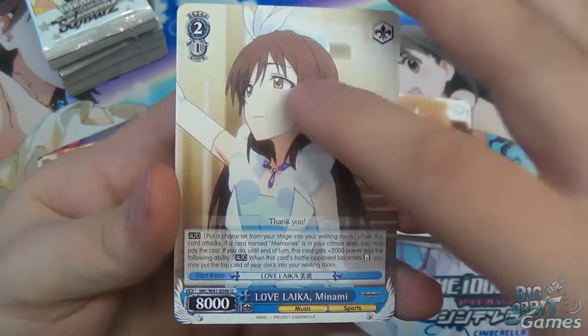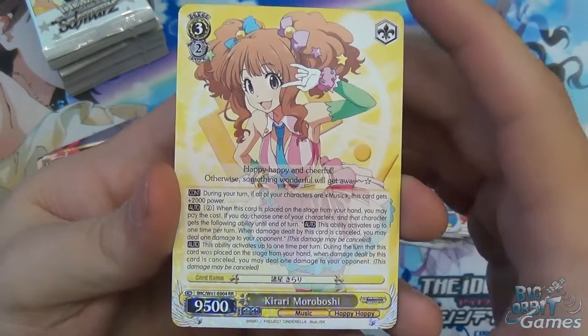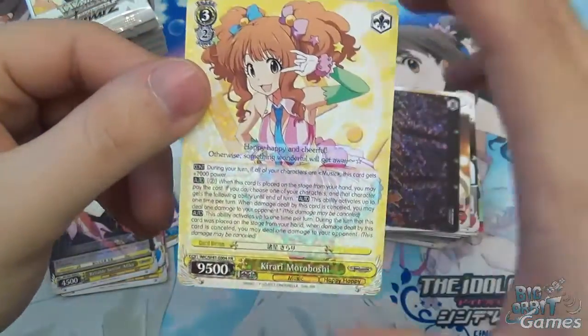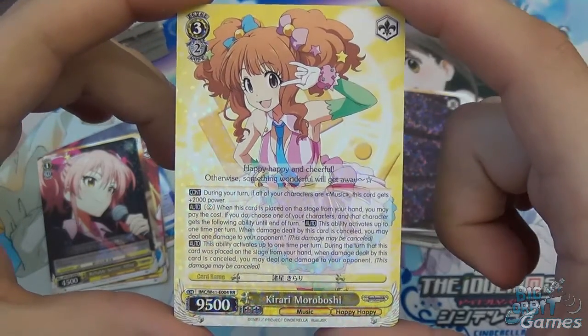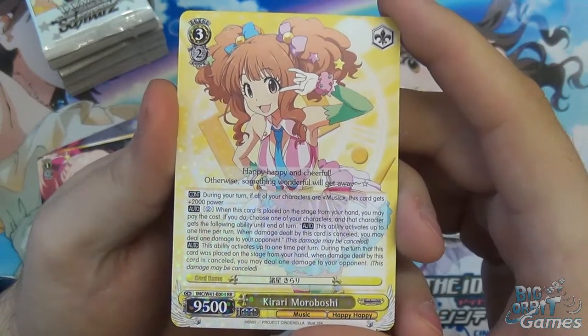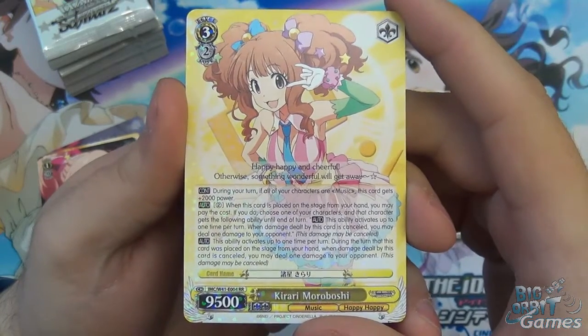Love Like Minami. We have Kirari Murabushi — level three, and Star was our climax. Level three, cost of two, 9500 power — so slightly underpowered for a normal level three. But during your turn, if all your characters are music, this card gets 2000 power, so immediately gaining that power back.